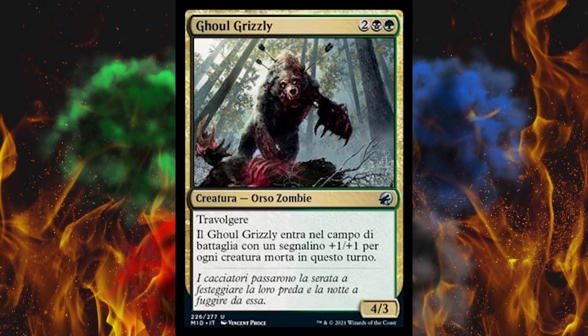Next up, Ghoul Grizzly — it's a 4-cost black-green Orso zombie. Orso is probably Ursa in Latin, which is bear. It has trample and enters the battlefield with a 1-1 counter for each creature that died this turn, but it's already a 4-3. That could get really scary really quick. It's situational, it's hyper-powerful, it's a gold card. This is how you design a high-powered card without making it obnoxious or completely breaking everything.